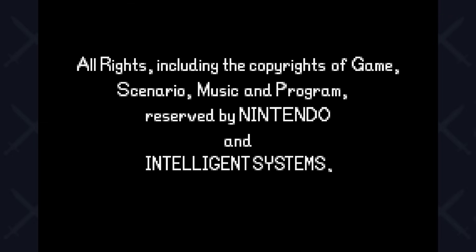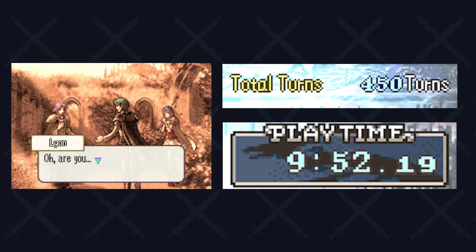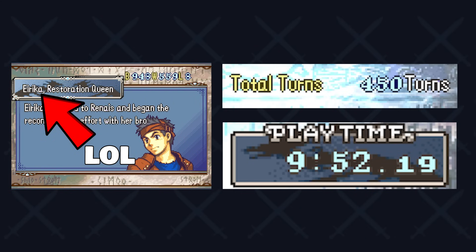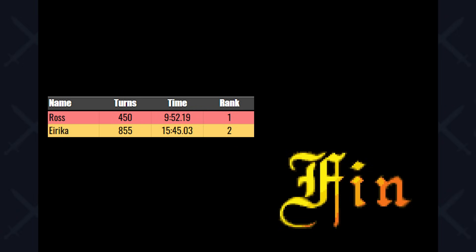We managed to beat this game in 450 turns — about half of what Erika took — and nearly 6 fewer hours, compared to Erika's 9 hours and 52 minutes. Ross goes definitively above Erika in the tier list. He had an easy time throughout: only struggled at the very start and in the final stretch with some luck dependency, especially against Lyon. But it went our way eventually. There's no debate — Ross is ahead of Erika. Really fun, really interesting, but extremely easy in my opinion. Don't forget to subscribe if you want to see more — I'll be doing solo runs through all of Fire Emblem Sacred Stones and beyond. Thank you all for the support, love you all, and buh-bye.